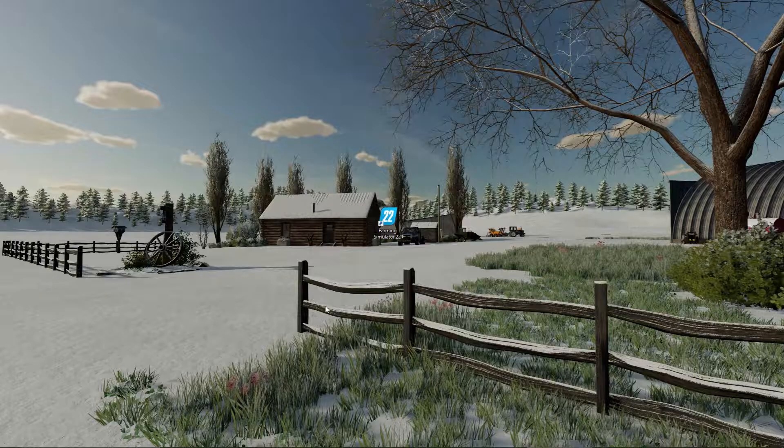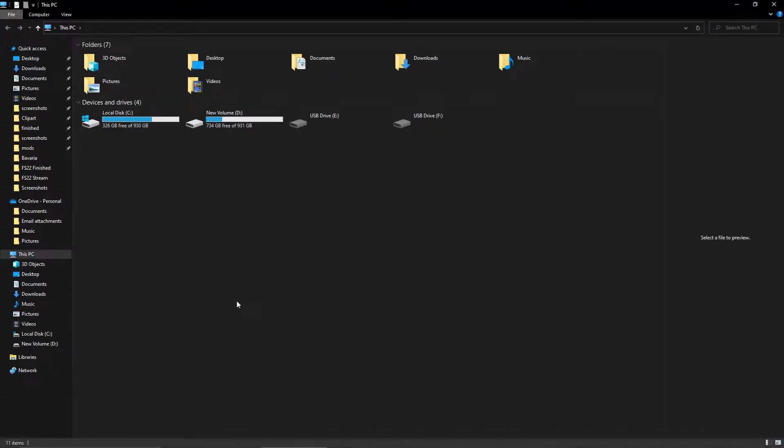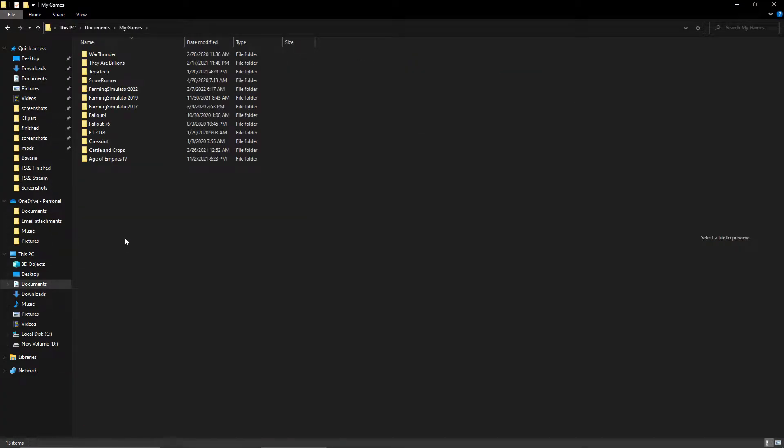The first thing you need to do is enable dev commands. In order to do that, you're going to find your game directory. I play on PC, not through Steam — I'll show you how to do this on Steam also, but right now I'm going to show you if you have the PC version direct from Giants. So you're going to go to Documents, then My Games, then Farming Simulator 22.